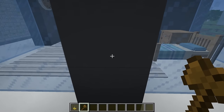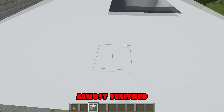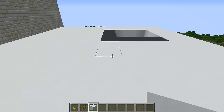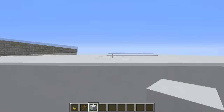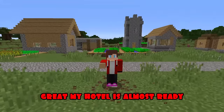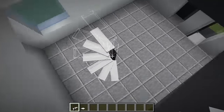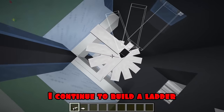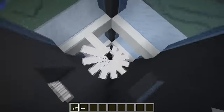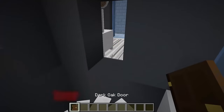I continue to build. Also with the help of the command I finish the roof. Great, my hotel is almost ready. Inside I put a spiral staircase place, I continue to build a ladder. I put doors on all floors.